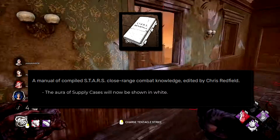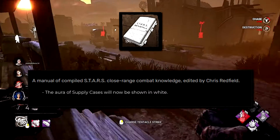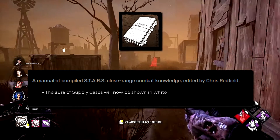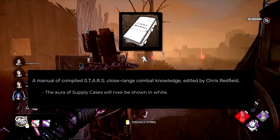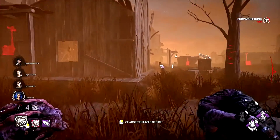The Stars Field Combat Manual normally turns a zombie's aura yellow for six seconds after a survivor hits it — absolutely terrible. I've changed it so Nemesis can now see the aura of all supply cases in the trial in white. This lets you plan where infected survivors might head, and if you see a chest is opened you can get useful information on survivor locations.